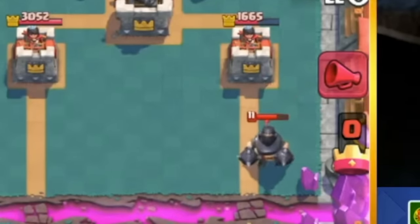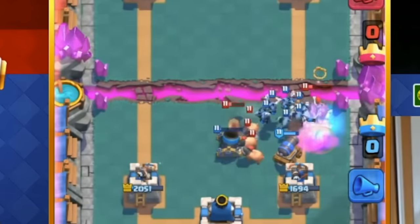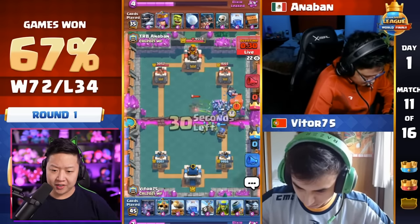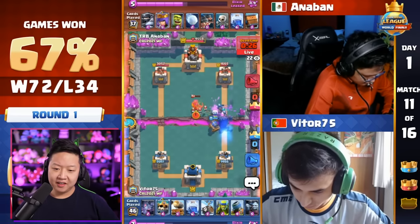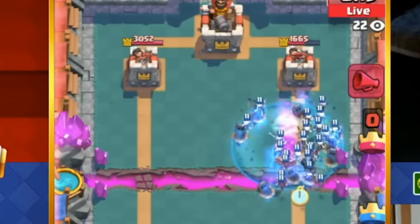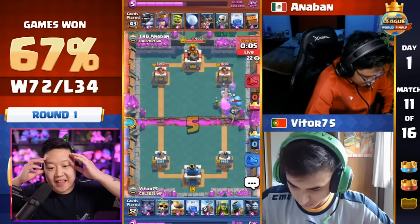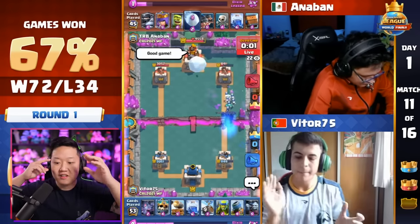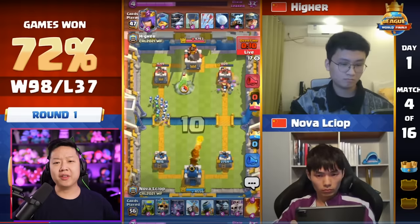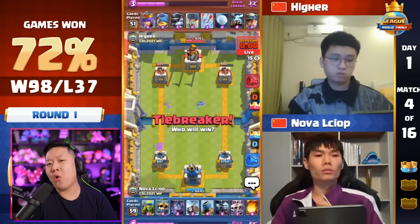That Lightning dealt a lot of damage to the Mega Knight. The Skeleton King is going to die right off the bat, but there are two Cannon Cards on the map. He needed Royal Delivery for those Minion Hordes. There's the ability activation with the Skeleton Barrel — those Skeletons connect to the tower. That Goblin Cage wasn't enough. That is so satisfying. The Archer Queen died. So the biggest takeaway is that the Skeleton King is a really good card, but it works very specifically in bait decks and you don't always want to activate the ability.